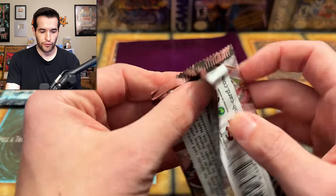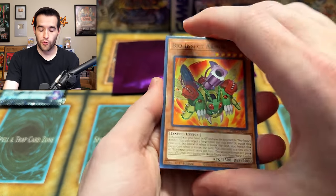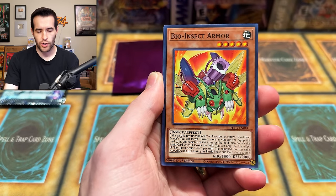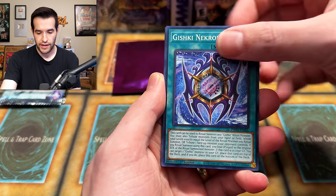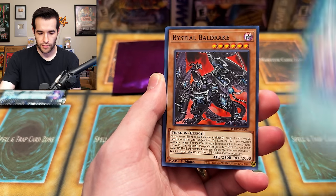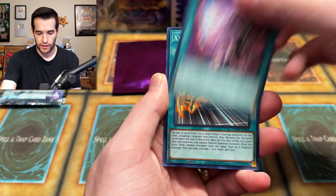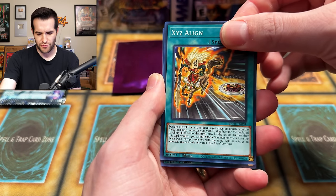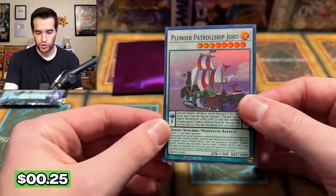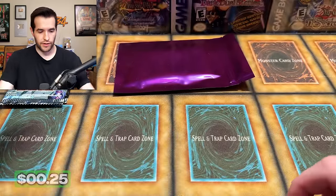We have a Photon Hypernova First Edition — let's see if we can get a Starlight Rare. Photon Hypernova was pretty good at time of release. I'm guessing a lot of these cards haven't been reprinted just yet, so it's probably still pretty solid. Gishki Necromere, Kash Tira — I feel like they haven't really reprinted those yet. Plunder Patrol Ship Jored. Unlucky on that one, we did not pull anything unfortunately.